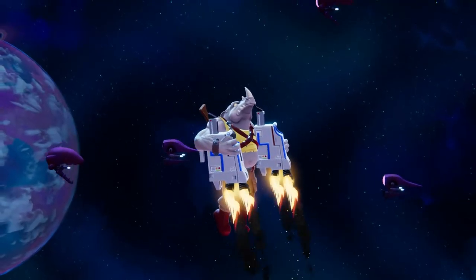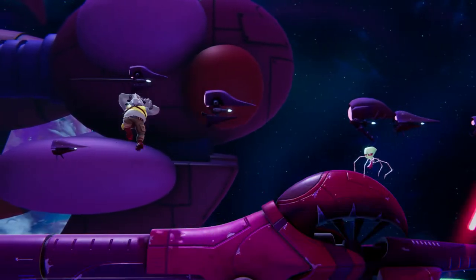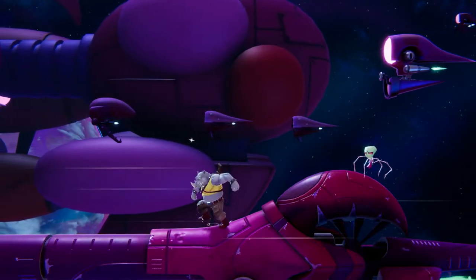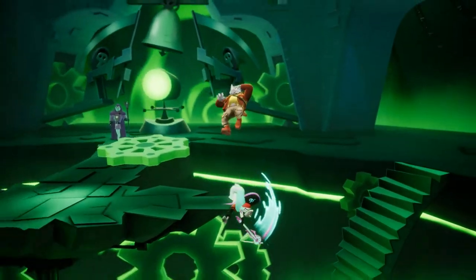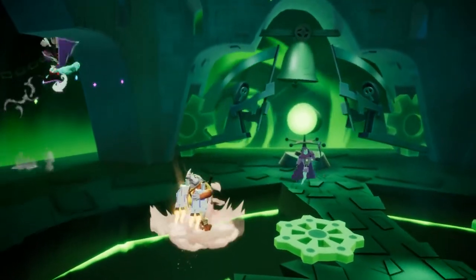Rocksteady's up special is Krang's Propulsion Device. While Rocksteady is aboard the Dimension X Express, his flight can be interrupted with a jump, air dodge, or any attack you choose. This will come in handy when you need to protect yourself while you try to recover, or if you just need an extra little boost to chase your enemies after sending them way up high.